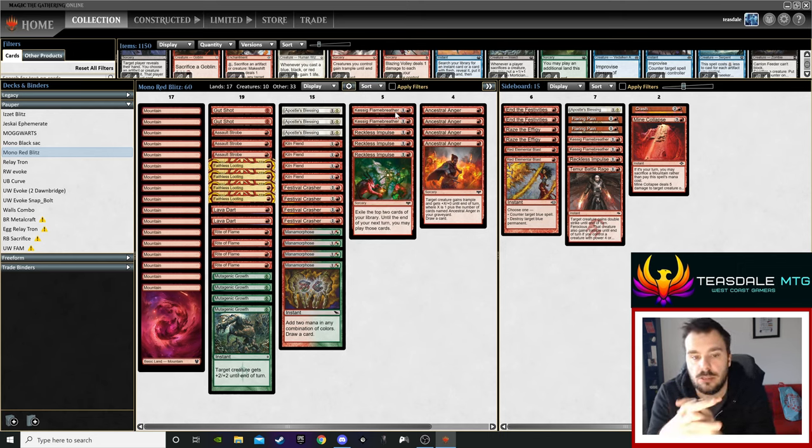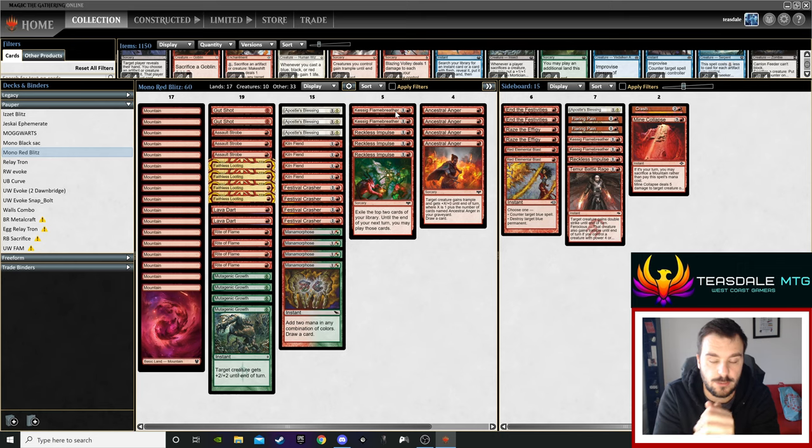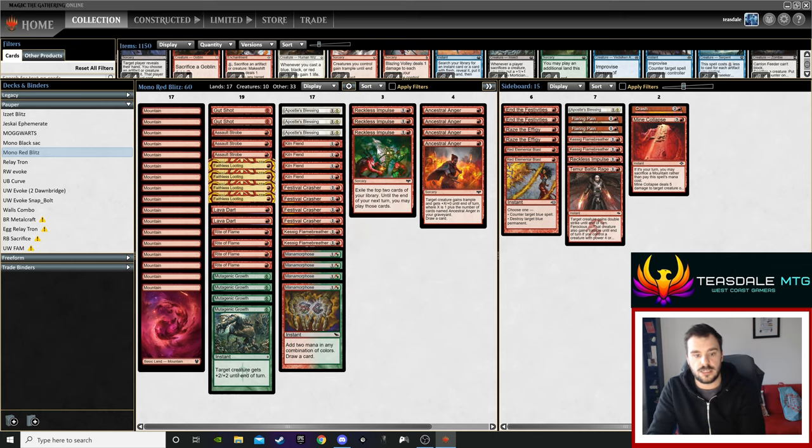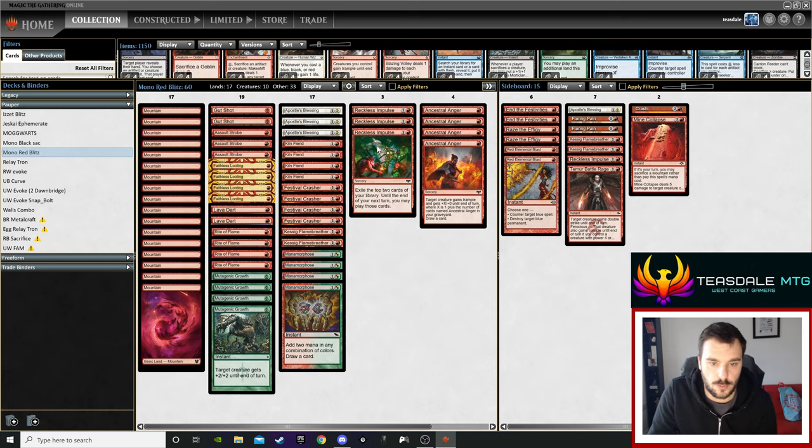The previous version, Firebrand Archer, was only a 2/1, making it a lot easier to kill with Lava Dart, Galvanic Blast, or Electric Reins. I do like the addition of Kessig Flame Breather, but I don't think it's a straight-up four-of — hence why I'm only running two. It gives the deck a little more reach, effectively giving you ten threats, which is quite nice. And the last card, Reckless Impulse, is really the reason the deck has been picking up. It is very, very good for the deck.